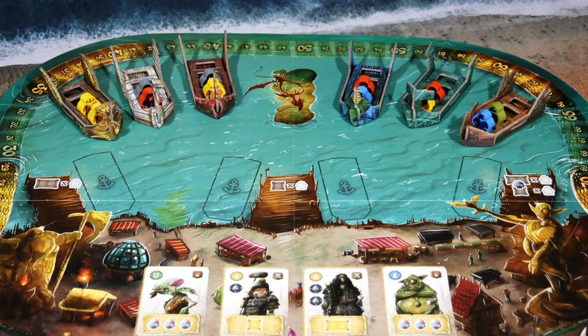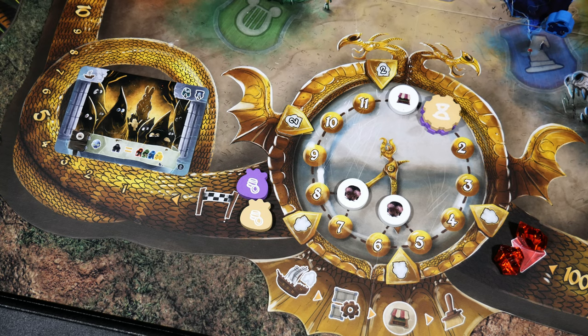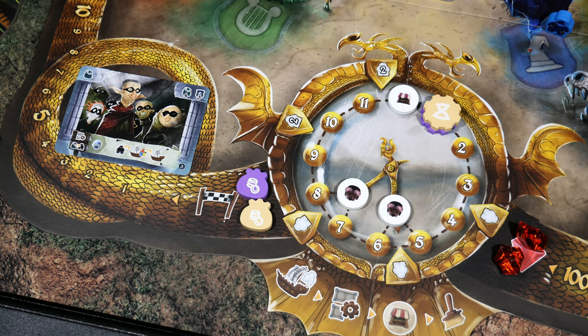The arrival phase begins with the draw bag, full of colored meeples and rogues. You draw them one by one and place two in each ship. Before drawing, check your rogue card's top left corner for a ship icon. With certain rogue cards, rogues you pull go to the side rather than into boats, and the boats are filled only with customers — yellow, red, green, and blue meeples. Once all boats are populated, any sidelined rogues go back into the draw bag.